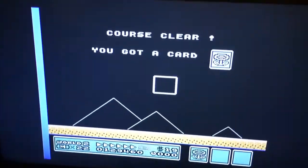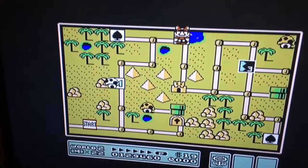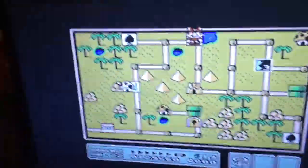Coming up is another white house. To get this white house you need to collect all the coins on stage two and beat it. That's two white houses!